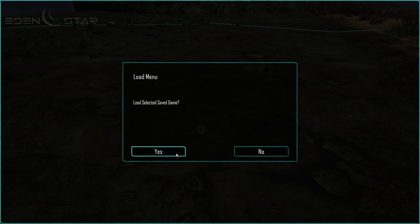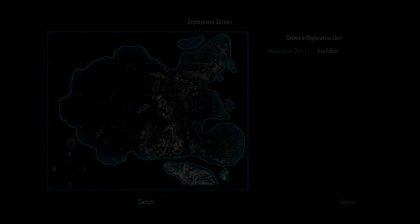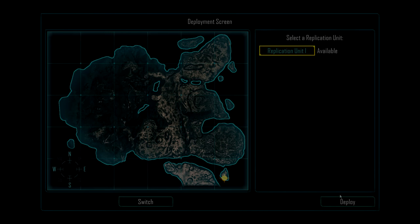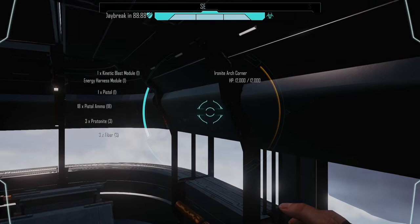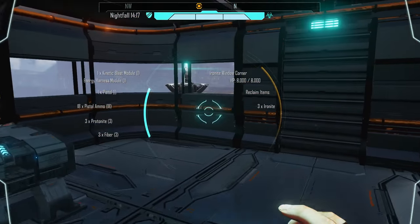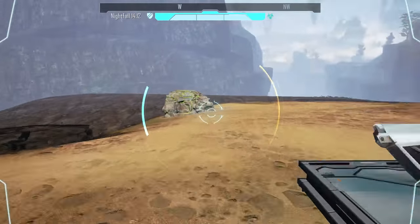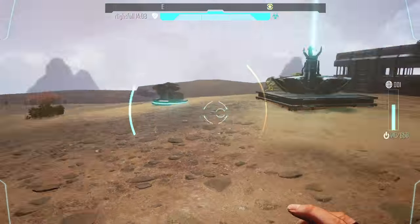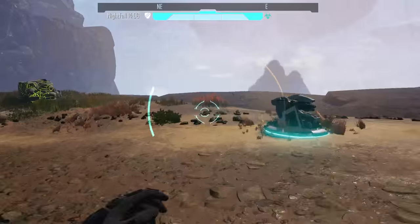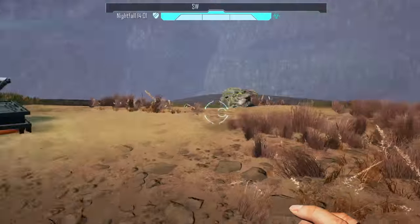Let's work on our base a little bit. Alright, so we've loaded our save. It looks like every time we load in, we'll be at this deployment screen for now. We've got that bug where the rocks respawned because we loaded in. It looks like the terrain is still loading a little bit, but let's work on our base some.